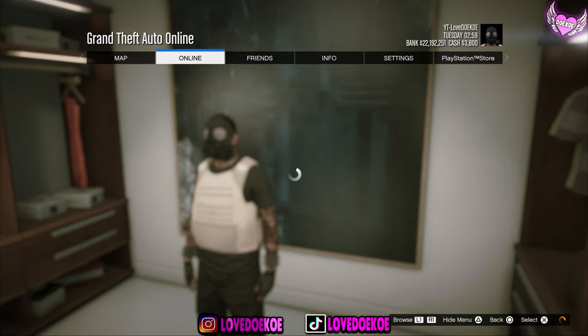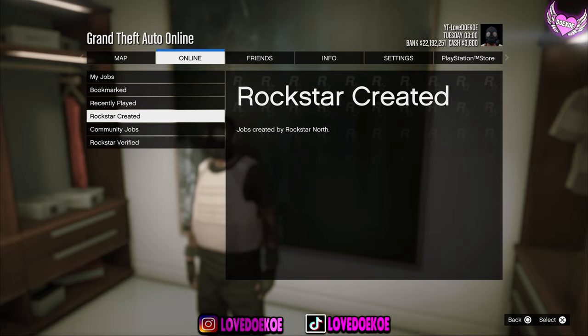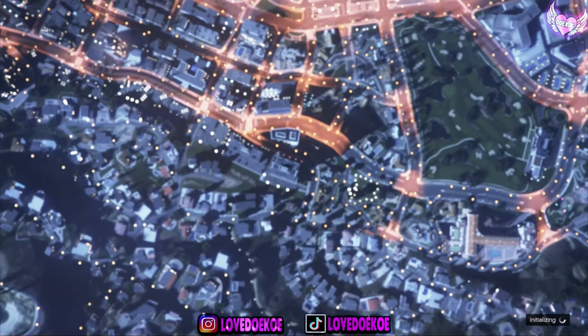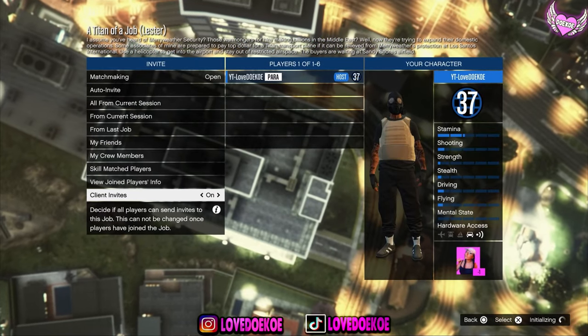Now open up your interaction menu and switch between outfits for 20 seconds. Once you're done with that, open up your pause menu, go to play jobs, go to Rockstar created, and start any of these missions. Now confirm the settings and click on play.